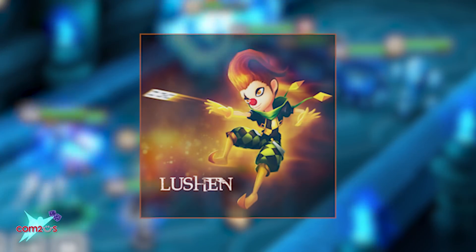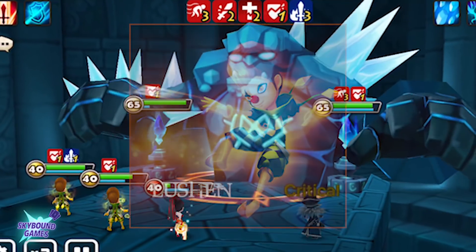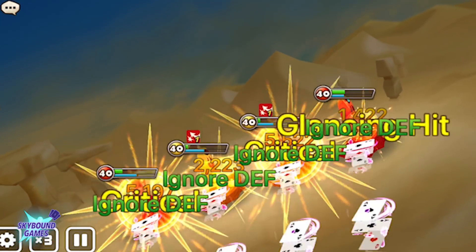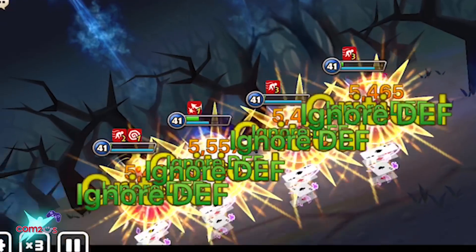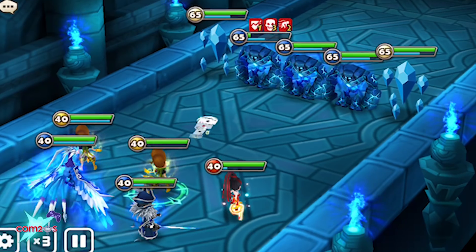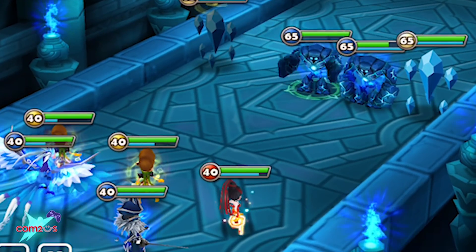His attacks are legendary, from dungeons to the arena. His most infamous attack, Amputation Magic, is where he throws cards at his enemies. If you've leveled and runed Lucian properly, he can wipe out entire mobs in one hit.